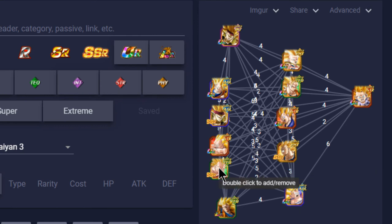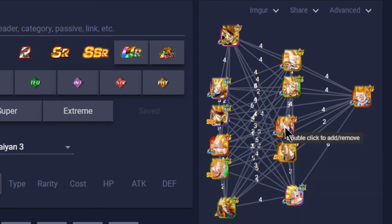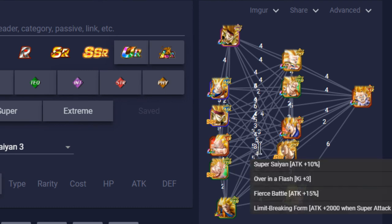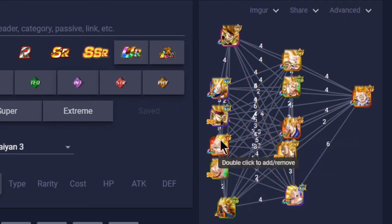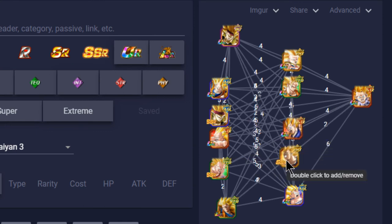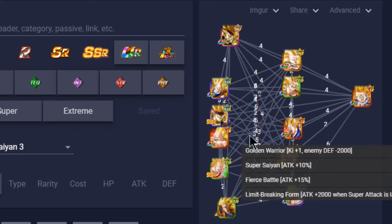As covered in my other video on the two new Super Saiyan 3 Vegetas — Super Saiyan 3 Vegeta, GT Vegeta, and the others all link very well with each other. Depending on the boss you're facing, it may make more sense to bring the Technique one over the Strength ones, or the GT Strength one over the regular Strength. For my personal taste I'll go with the two Strength ones.